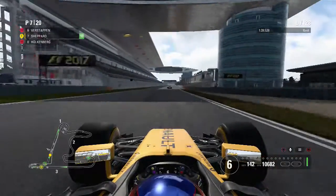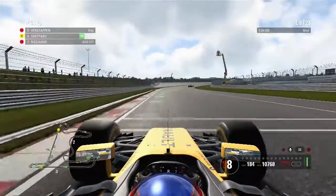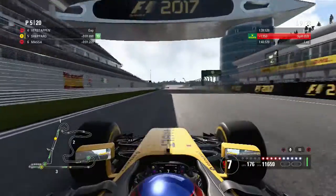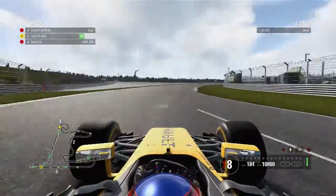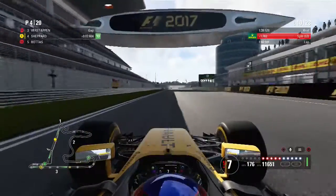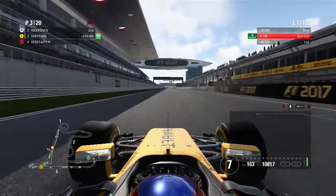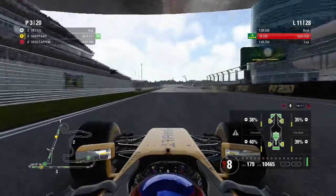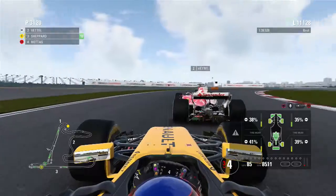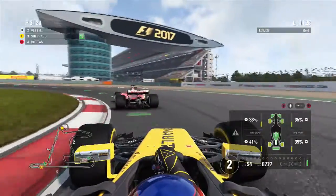Moving on to lap 7, the super soft runners are starting to come into the pit, which promotes us to P5. On to lap 8, more cars pit and that promotes us further. Just like in Australia, lap after lap cars are pitting and promoting us up positions. Bottas coming in promotes us to P4, and then Verstappen and Vettel pitting puts us into P3. Vettel comes out of the pit and we very nearly hit the back of him, but we settle for P3 at the moment.